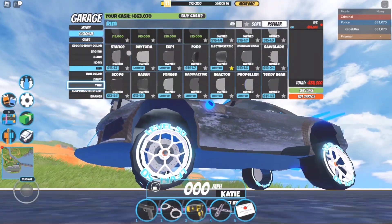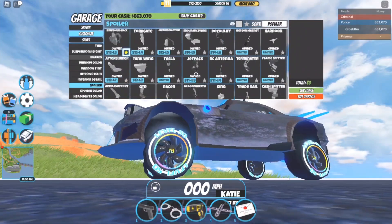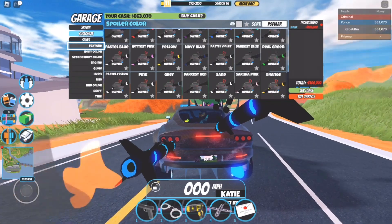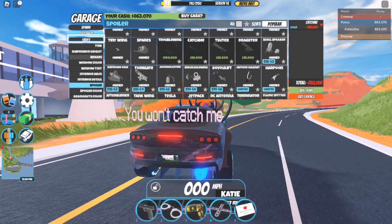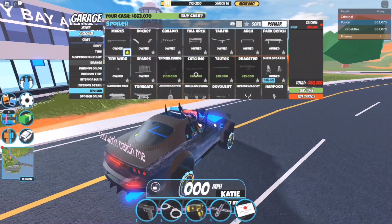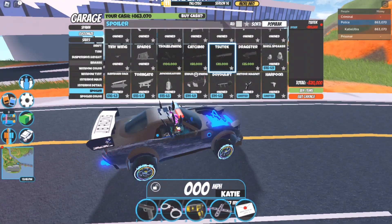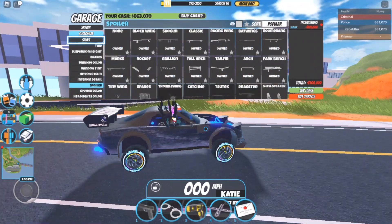We also got some brand new spoilers. There are four of them. We got the Trouble Wing spoiler, which is the most expensive of the four — it looks amazing. We also got the You Can't Catch Me spoiler, which costs $50,000, and honestly this spoiler is very, very funny. Then we got the Suit Tech spoiler, which costs $20,000. And last but not least, the Dragster spoiler, which costs $25,000. The Suit Tech spoiler unfortunately can't be customized, but you can customize every other spoiler.